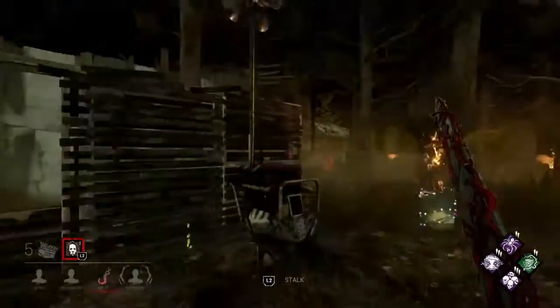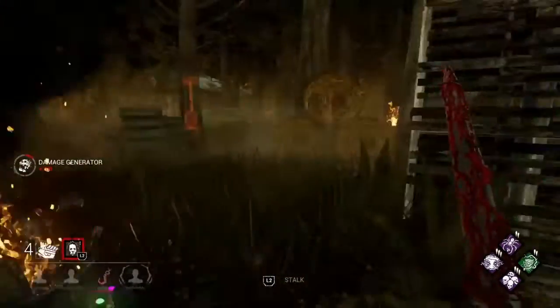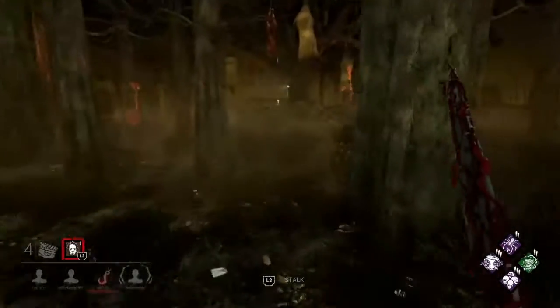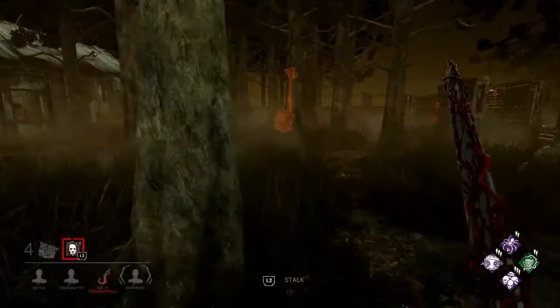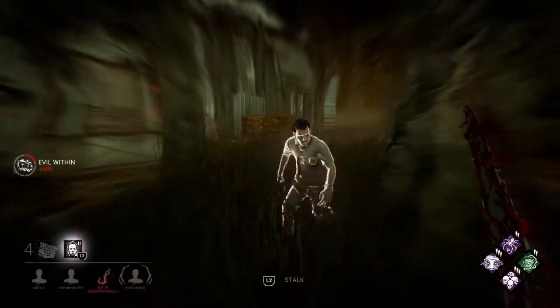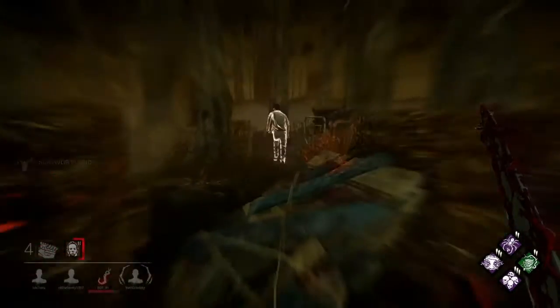You always want to try to put them on the back hook. Note that they can wiggle out of your grasp — that's important. We have Overcharge, so we're going to kick the generator on our way. That'll give them the Overcharge skill check, and they now have Thanatophobia on them because that guy is hooked.